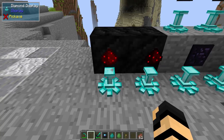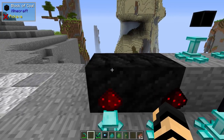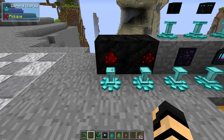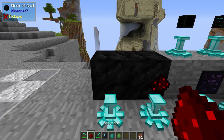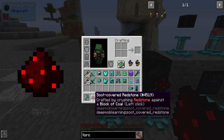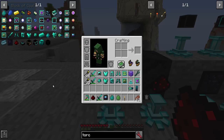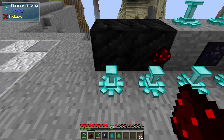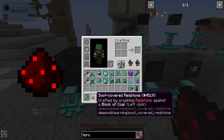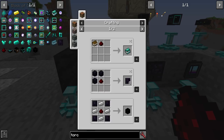First, you're going to want to get some redstone. Second, you're going to want to get some blocks of coal. You take the redstone and punch it on that block of coal, and you get soot-covered redstone, crafted by crushing redstone against a block of coal. A lot of this has tooltips on it — it adds quite a bit into this mod.